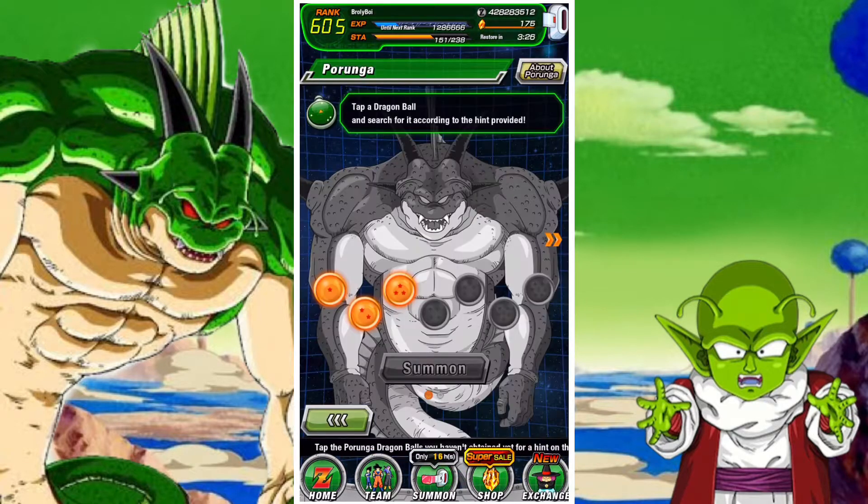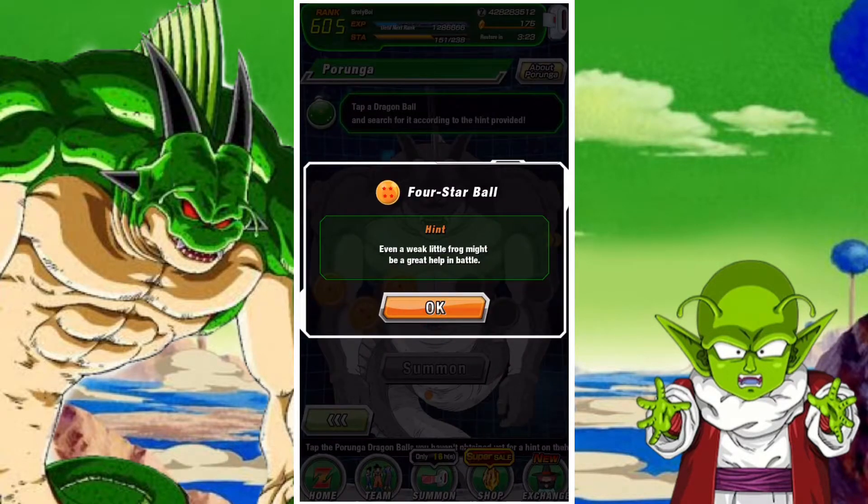G'day and welcome back to another Deepzido Kim Battle video. In this video we're going to look at how to get the four star Dragon Ball, where even a weak little frog might be a great help in battle.